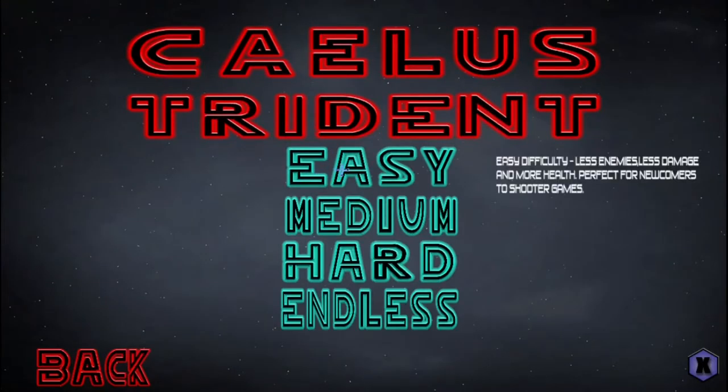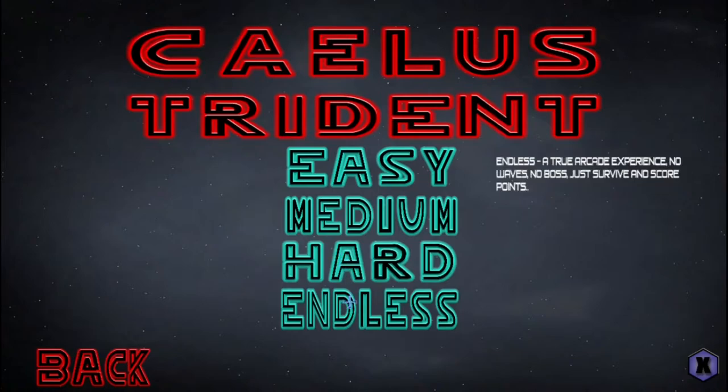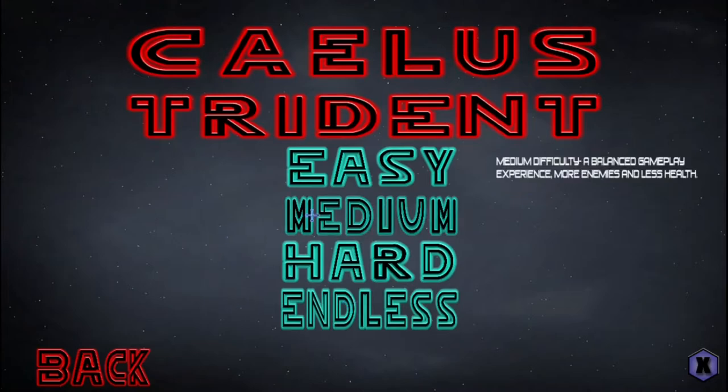Okay, so difficulty options: Easy has less enemies, less damage, and more health — perfect for newcomers. Medium is a balanced gameplay experience with more enemies and less health. Hard is a test for veterans — your ship is at its weakest and you can only pick up one of each type of ship. Endless is a true arcade experience — no waves, no boss, just survive and score points. I think we're going to go with medium.